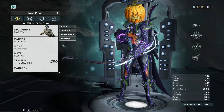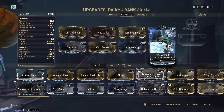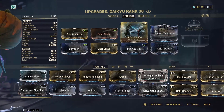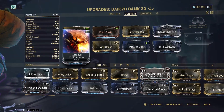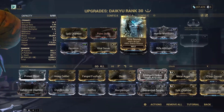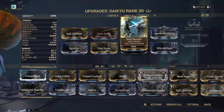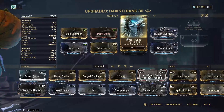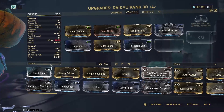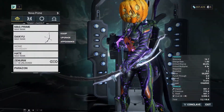Don't mind my ugly Mag Halloween-themed fit right now. I put Rifle Aptitude for the status chance as well. Let me actually show you this because it's probably a really weird-looking build — it's just Serration, Split Chamber, Point Strike, Vital Sense, so crit and damage. No multishot at all, just straight Hunter Munitions. And I should probably put multishot instead of the status chance mod — that would actually make a lot of sense.